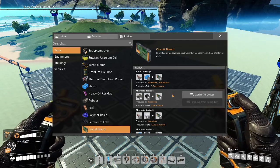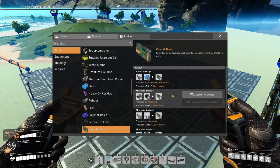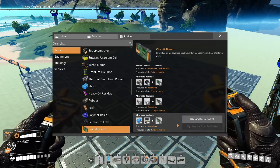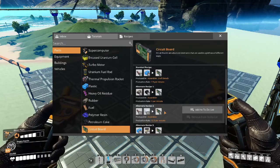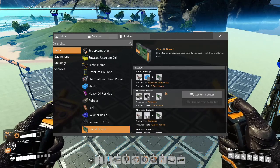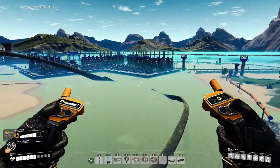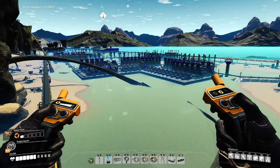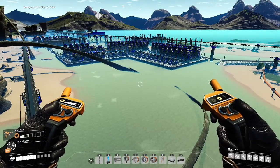However, it saves on other resources, such as copper or caterium. This one just doesn't even use oil at all, so that's another recipe you could use to have wasteless circuit boards. But I'm going to be talking about this one, the electrode circuit board. And the reason why is because it has its uses. Over here on the Gold Coast, I have used this recipe a lot.